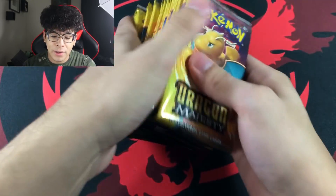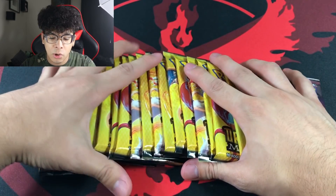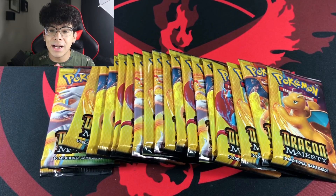Before we get into this opening, we have to pray to Lord Helix. We spread out the packs so they're visible and let's pray — Lord Helix, please put one golden ultra Necrozma in one of these booster packs. I've spent so much money on Dragon Majesty ETBs, I feel like I deserve it. And maybe also a large pizza, some buffalo wings, crazy bread with marinara sauce delivered to my door — but most importantly, the golden ultra Necrozma. Amen.